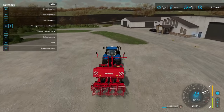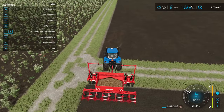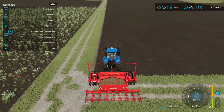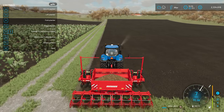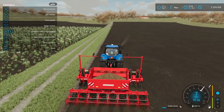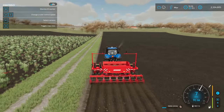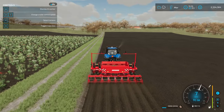I have a field up here that I'll skip to. This field has already been cultivated so it is ready for planting. I've already unfolded the planter and we just sort of go over it and you can see it being planted. I'll go ahead and plant some potatoes and then we will skip ahead to harvest season.